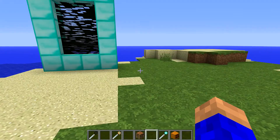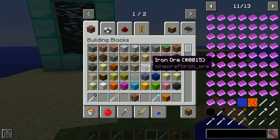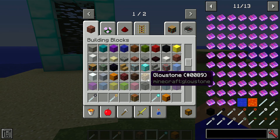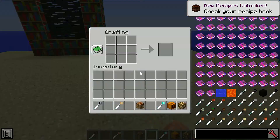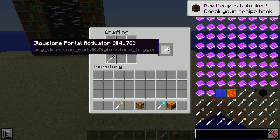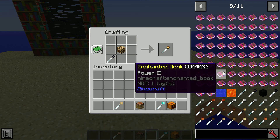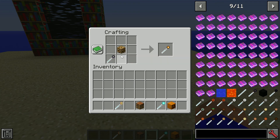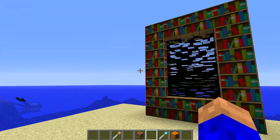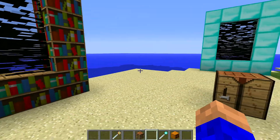The only one cheesecake chose doesn't work! They're not all in the game, but glowstone — that's got to be in. So let's do it again: put that in there, put a glowstone in there — boom! We've got a glowstone activator. So the pumpkin one doesn't work, that's the one cheesecake found. I bet there's some of the nether ones that don't work either. Anyway, that's how you combine them. I did it first of all for bookcases — don't ask me why, I just like bookcases.